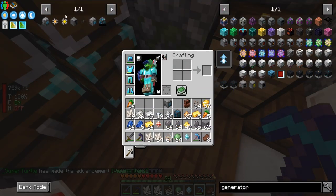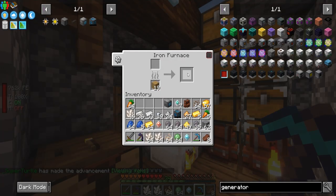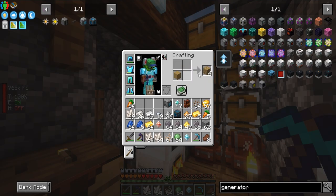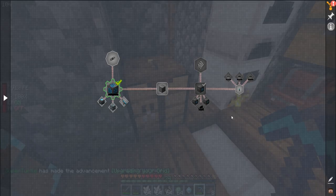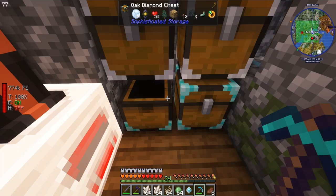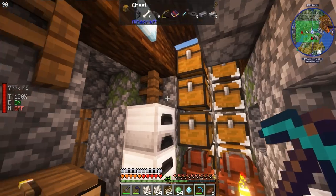We're going to turn the grid into a crafting grid. It needs one of the good processors and a crafting table. Boom — there is our crafting grid! Cables are super cheap as well. We do need another piece of glass; there should be more somewhere.